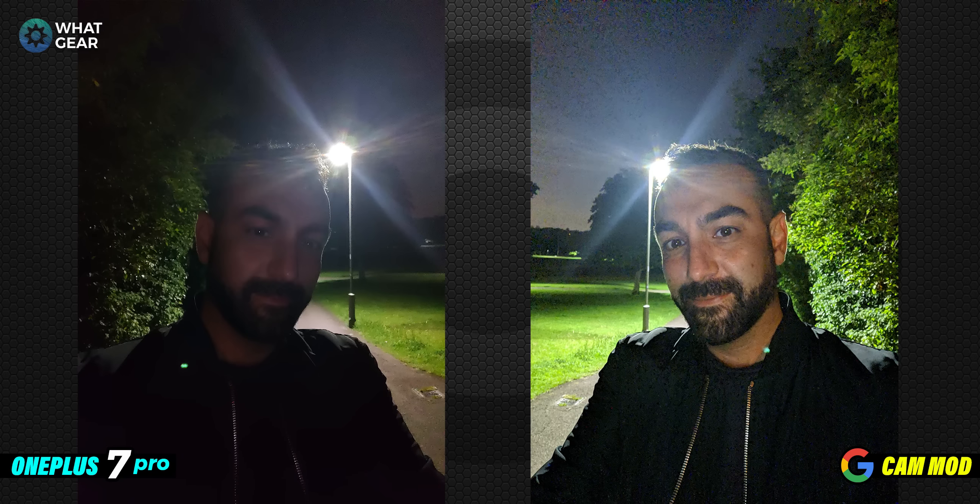Picture four — a selfie with a very dark foreground and a bright light behind, which is quite a challenging condition. On the OnePlus 7 Pro stock photo, the camera is adjusting to the backlighting, causing the image to be quite dark in the foreground, but there's not much noise. The GCam has bumped up the ISO an incredible amount, making me much more visible in the photo, but you can see quite a lot of noise in the image as a result. Again, some big differences between the two softwares.